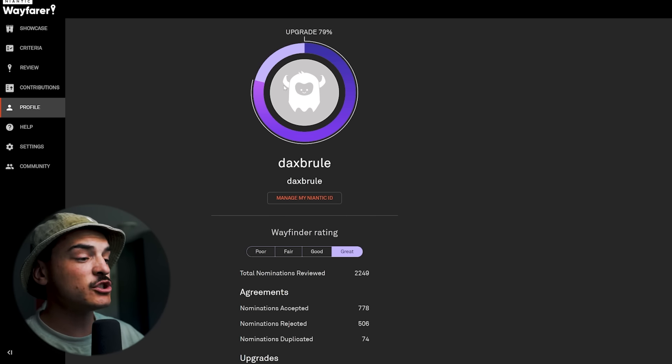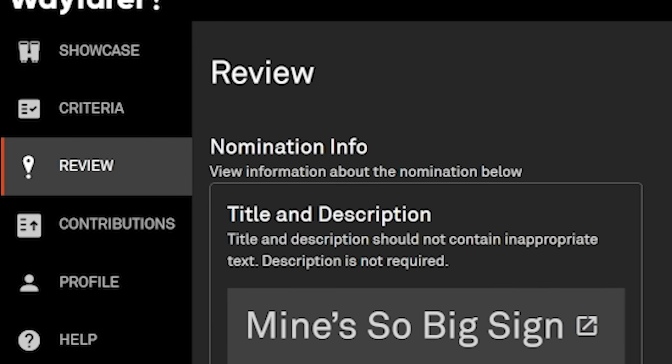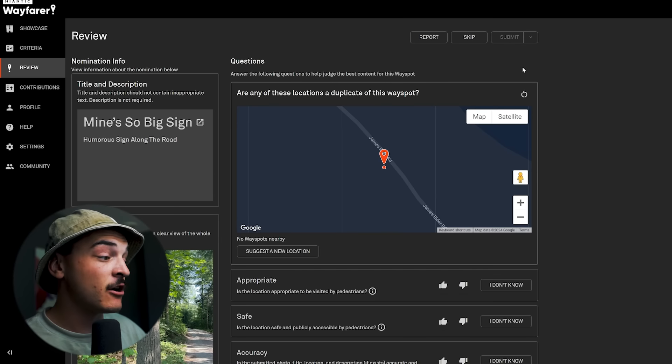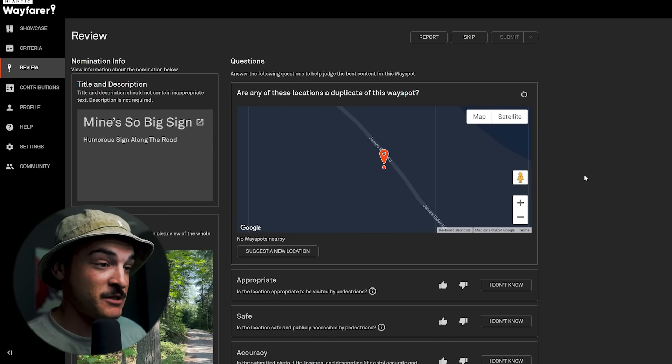Once you're in your Wayfarer page, come over to the Review tab — this is where you go ahead and review nominations. Here I can see I'm on the review tab and it's showing me a nomination someone has made along with a bunch of options.